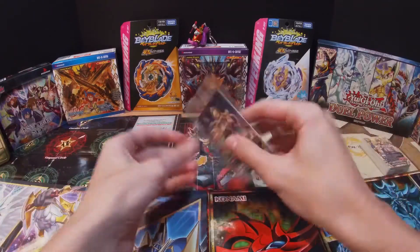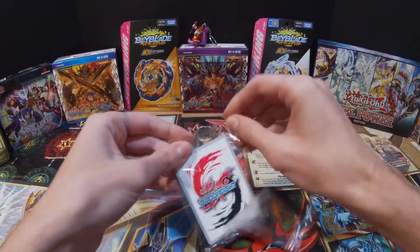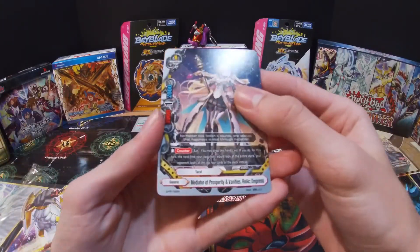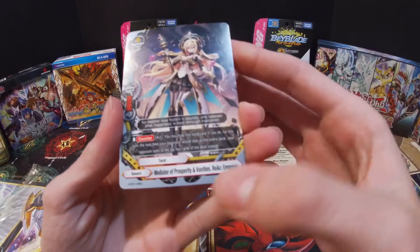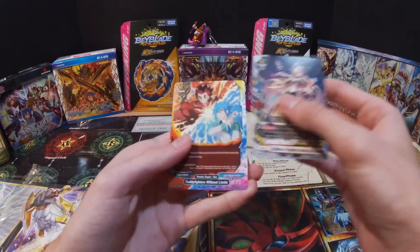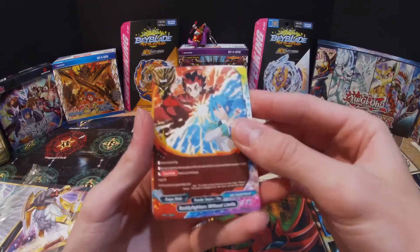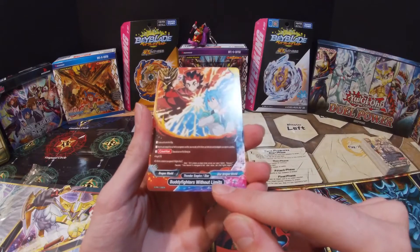Here's the promo pack. You get two cards: here's the Mediator of Prosperity and Avantis Reek Empress, I think is how you say that. And then here is Buddy Fighters Without Limits — there's a Dragon World and Star Dragon World card.